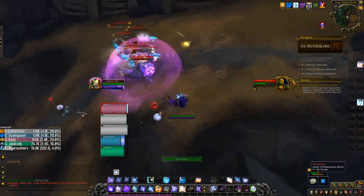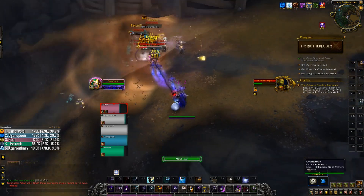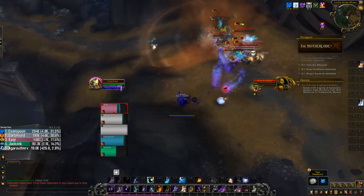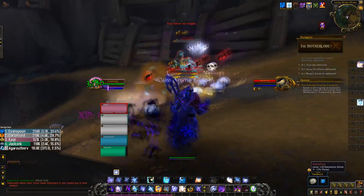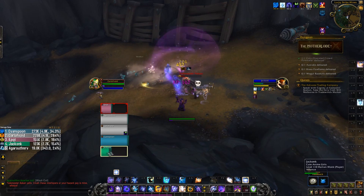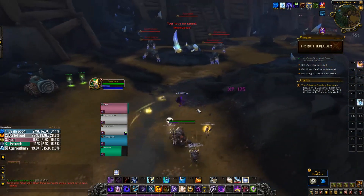Looking at how Shadow Priest actually functions in Mythic Plus: when starting a multi-target pack, you're going to cast Void Bolt initially to apply Shadow Word: Pain to all those targets. To follow that up, you cast Shadow Crash, then cast Mind Blast or Shadow Word: Void to get immediately into Void Form. Once you get into Void Form, you've already cast three back-to-back really strong AoE spells and done a very significant amount of AoE damage.